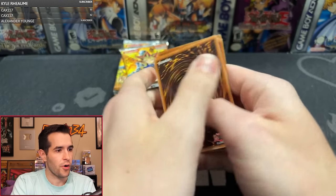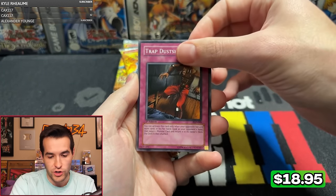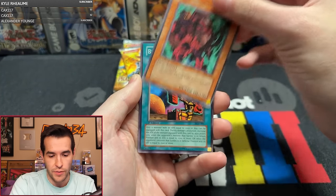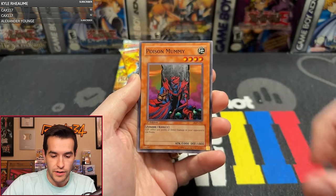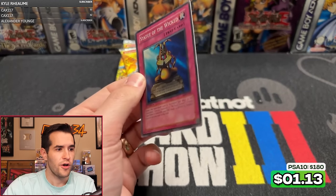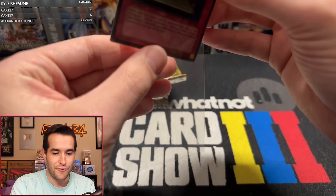Pack fourteen, Odysseo 88. Let's get that Don Zalug. Storm of Locusts, Secret Pass to the Treasures, Trap Dust Shoot — very nice. Gravekeeper's Curse, Hieroglyph Lithograph, Cryuel, Buster Rancher, Poison Mummy, and Statue of the Wicked — four supers! All the low rarity foils first. Four supers, no Ultras, no Secrets yet. Interesting — 14 packs in.